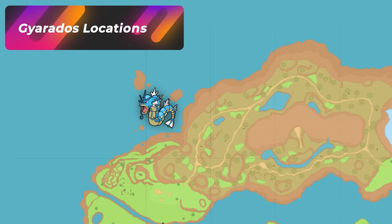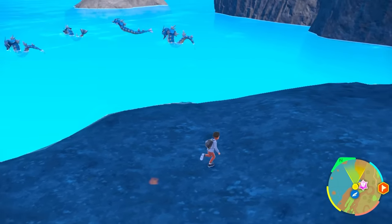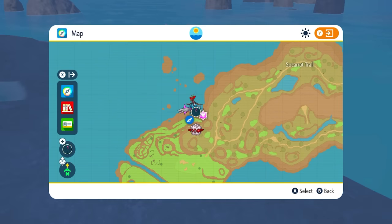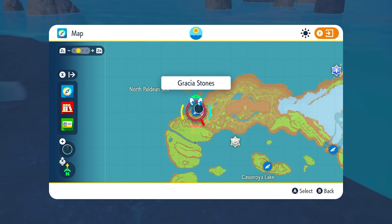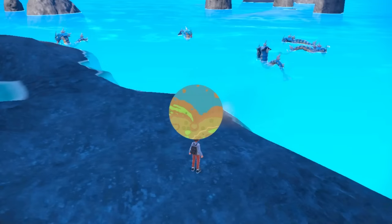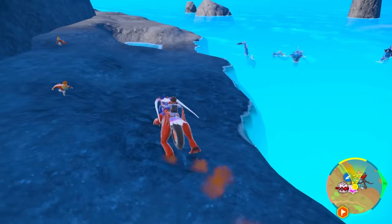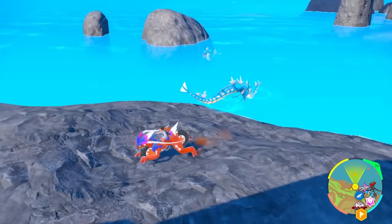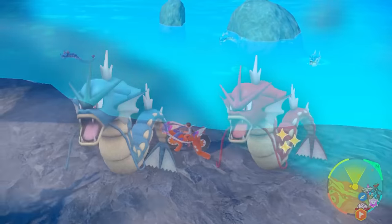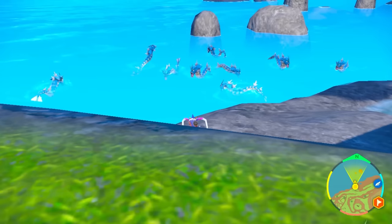If you're trying to hunt down Gyarados, I've got a really nice spot for you. Luckily, Gyarados is a Flying-type Pokémon, which means we can separate it out from the other Water Pokémon. The location you want to head to is right over here at Gracia Stones by the Socorat Trail. You can see the amount of Gyarados that spawn on this side, and you can go really fast right across to despawn the entire group, causing a new group to spawn.